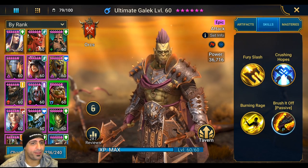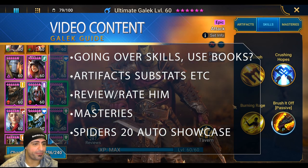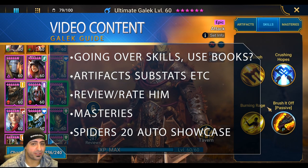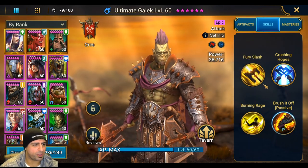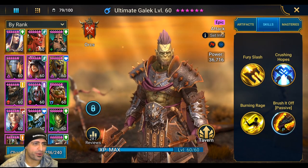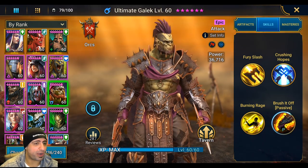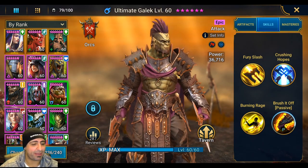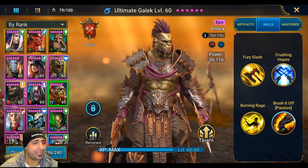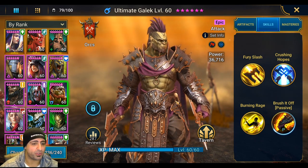As always we're going to cover skills, artifacts, and masteries, review him, then test him out. I don't have Torment the Cold yet so I can't do that pairing, but when I get him I'll do a quick showcase video. Gaelic is part of the Amazon Prime deal — if you're an Amazon Prime member you were able to get Ultimate Gaelic basically for free.